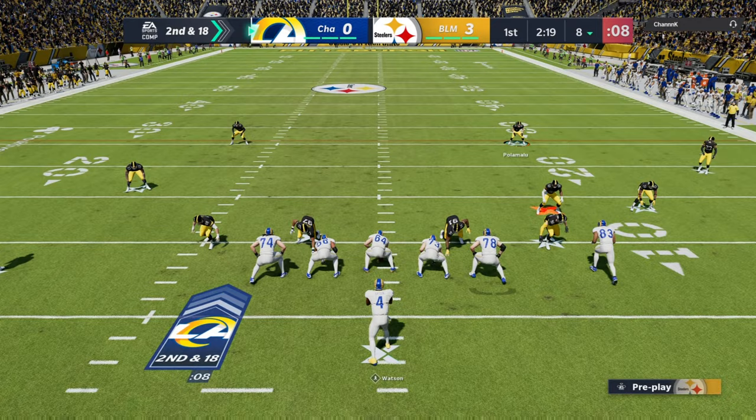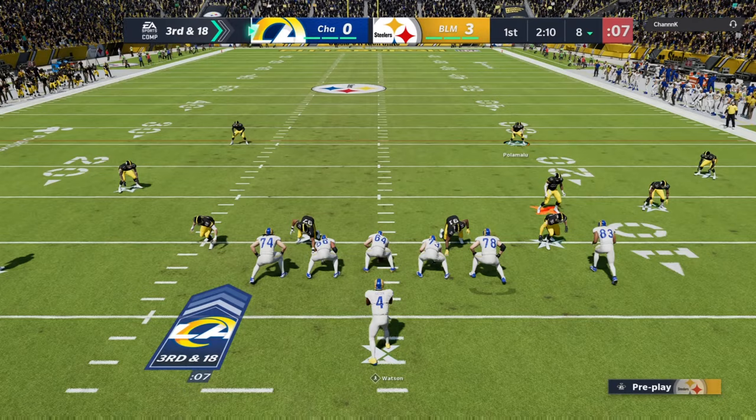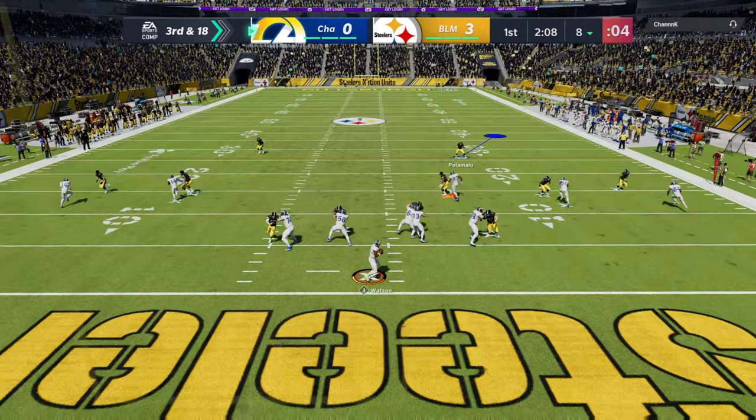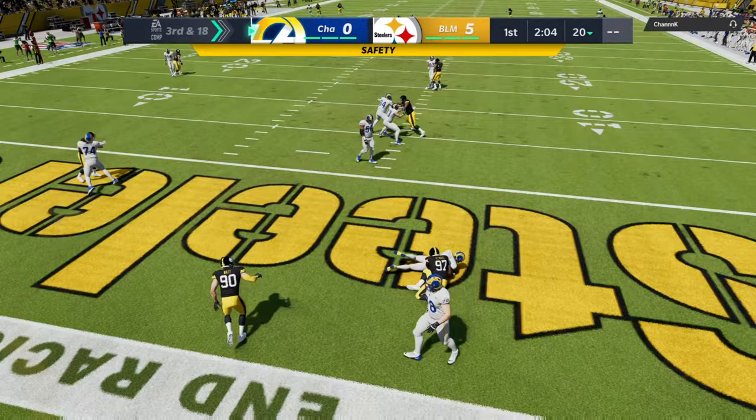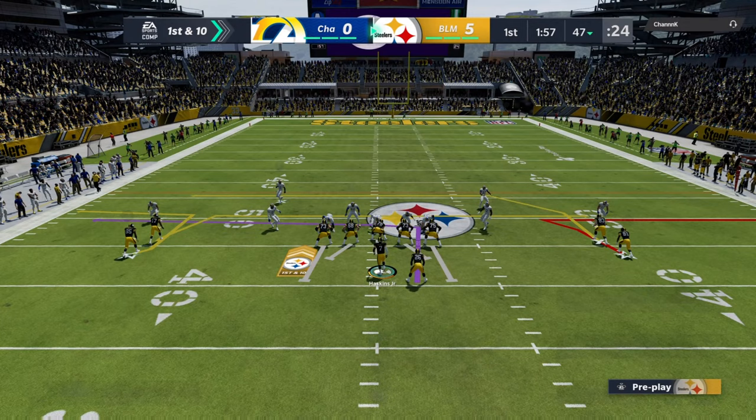I would fear a Steelers theme team and a 49ers theme team — I really believe those are the most overpowered ones. My opponent is trying to go deep — he's got people deep but played underneath and overthrew it. That's a safety, let's get it! He was trying to go deep and we all see how that ended up. He's about to send a blitz and I'm not liking that at all, so we're gonna audible for some drags and some streaks.